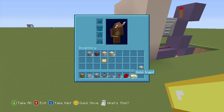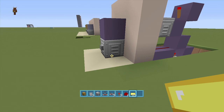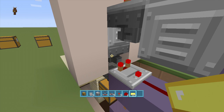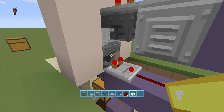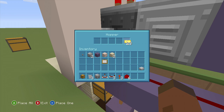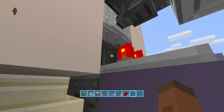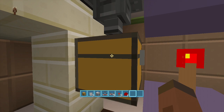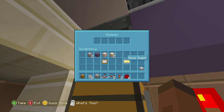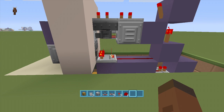Now put the payment item in. I'm using gold ingots - you can use whatever you want. Go into the top hopper that the comparator is reading, and put four items in one slot, then 18 items in another slot. Then put one item in the slot below that, and inside the lower hopper leading into the chest put one more payment item. Now your payment items are set.